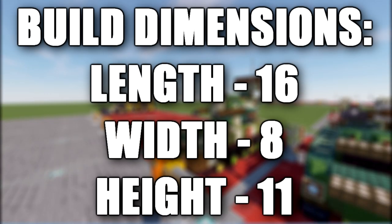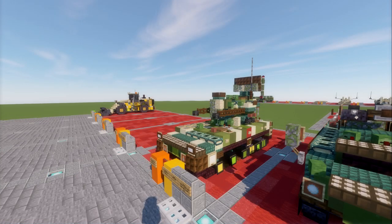In this tutorial, we'll be building the PGZ-09, also known as the Type-09. The Type-09, known by the People's Liberation Military designation PGZ-09, is a Chinese self-propelled anti-aircraft vehicle manufactured by Norinco. It is armed with two 35mm cannons and optionally 2-4 fire-and-forget infrared homing missiles. It started to gradually replace the predecessor Type-95 in 2009.